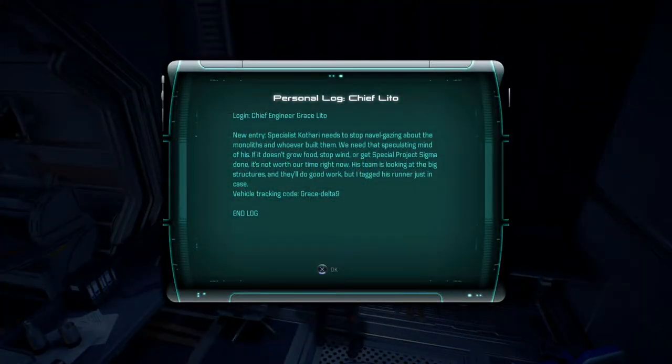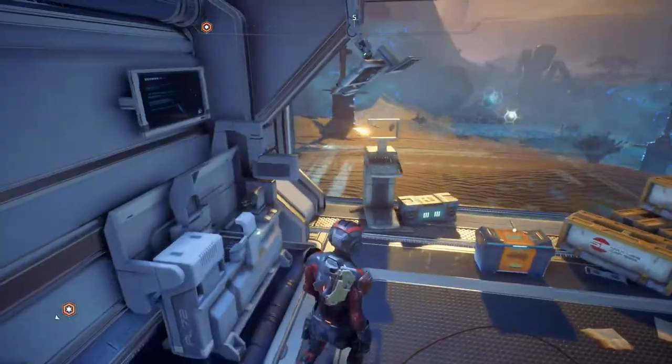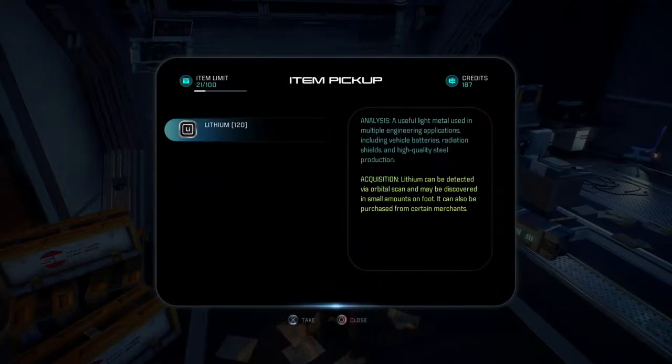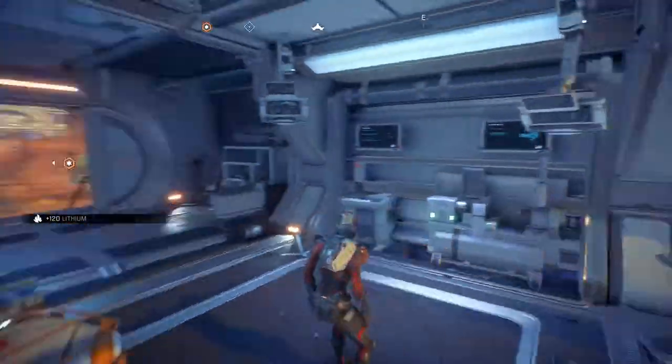Personal log, Chief Lito Grace: 'Specialist Kotari needs to stop navel-gazing about the monoliths and whoever built them. We need that speculating mind of his — if it doesn't grow food, stop wind, or advance Project Sigmaton, it's not worth our time. His team is looking at the big structures and they'll do good work, but I tagged his runner just in case. Vehicle tracking code: Grace Delta 9.' There's a container here too — omni-gel canister and a shotgun barrel.